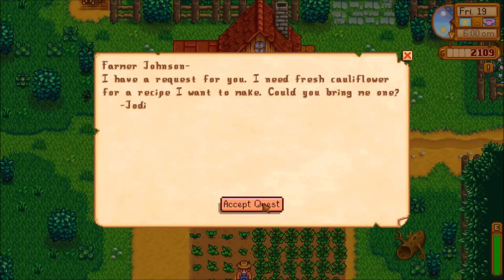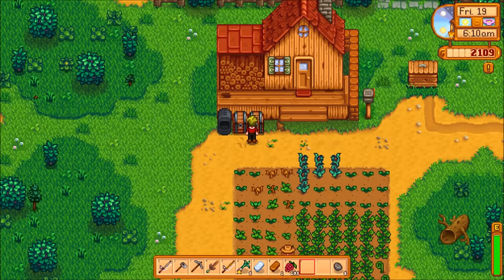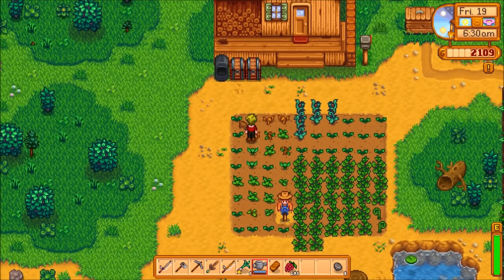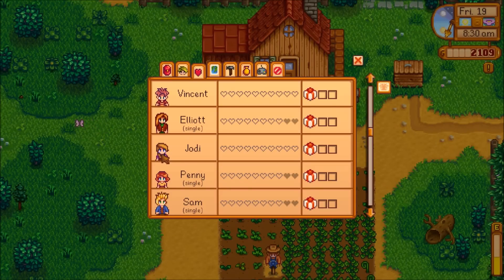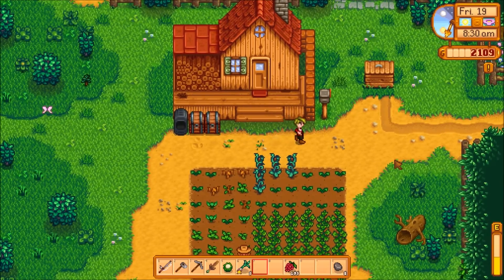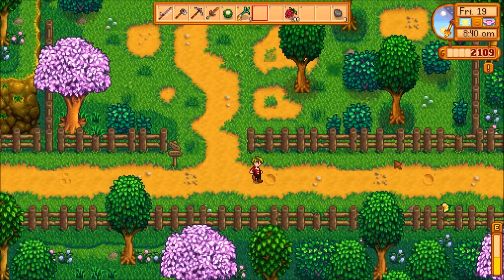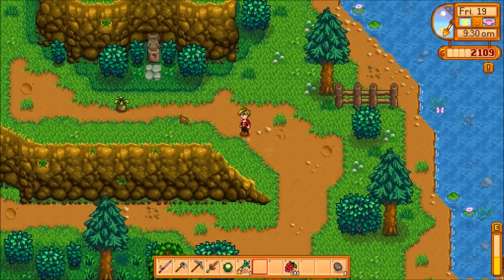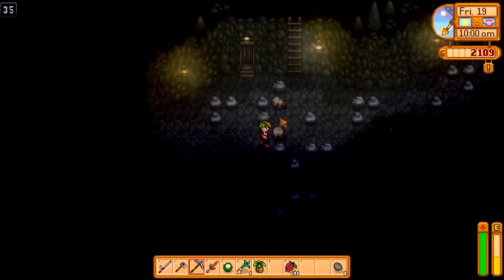Today seems like a great day to do some mining. Jody needs a cauliflower and I'm going to accept that quest because I believe I have one - I just don't know who Jody is, so that's going to be the hard part. One more iron bar ready this morning means one more sprinkler, sitting in the bin for now. It turns out Jody is this person - not really sure where to find her. It's Friday so hopefully I find her at the saloon tonight. Another five levels in the mines and I'll hit level 40, finding lots of iron.